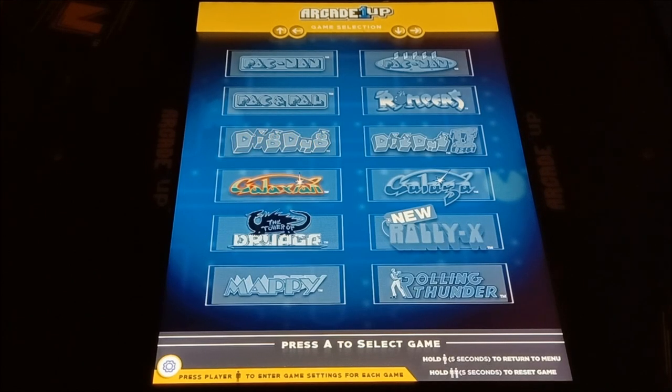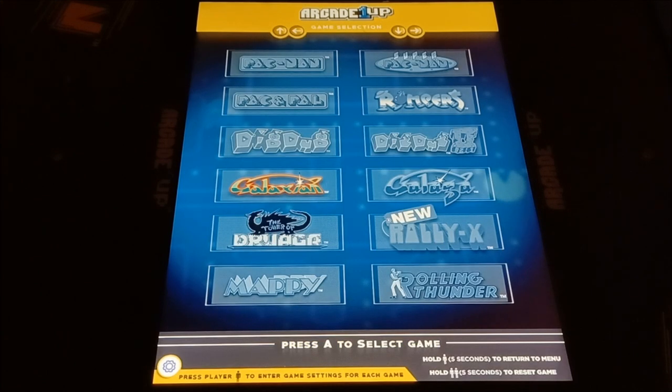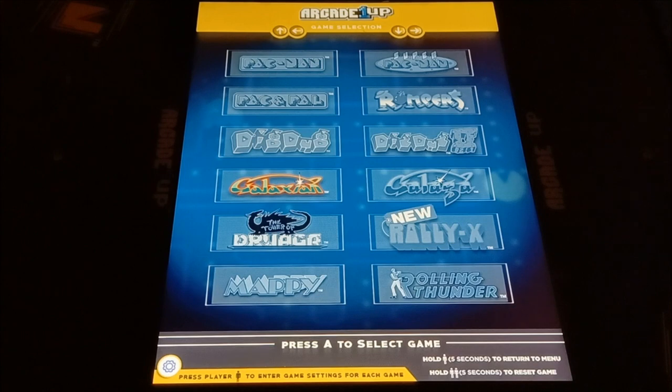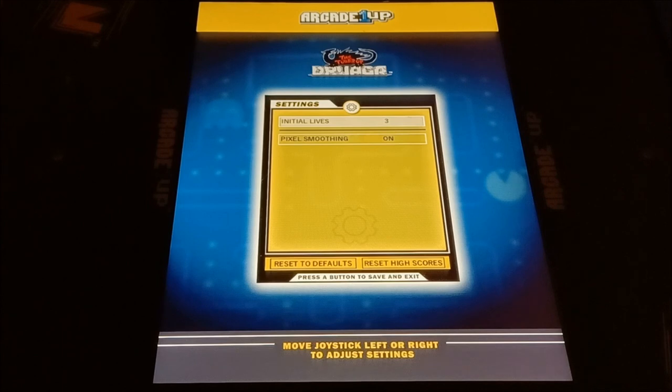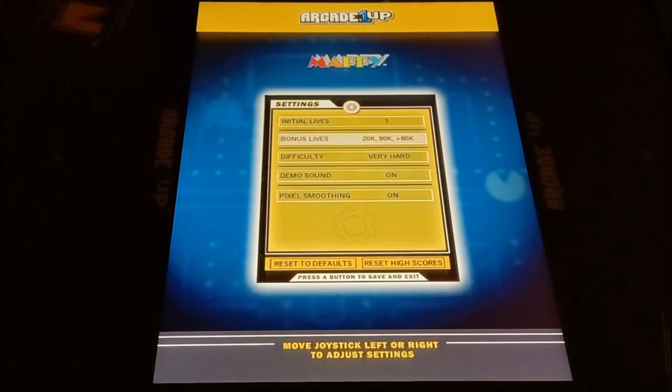Galaxian — once again, you've got lives, bonus lives, and pixel smoothing. And then Mappy — lives, bonus lives, difficulty, and demo sound on and off. So it's pretty much standard settings across the board for all these games.